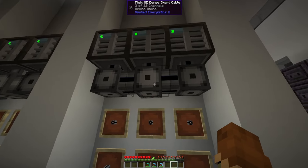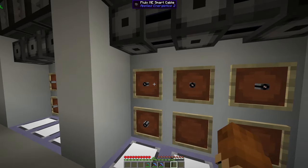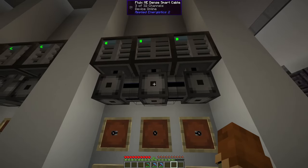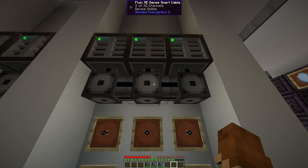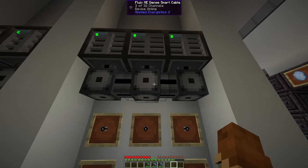Over here we get the dense smart cable, which is just four of those smaller Fluix ME smart cables together. Again, we can see exactly how many channels we have on the system — in this case we can see a maximum of 32 rather than eight.